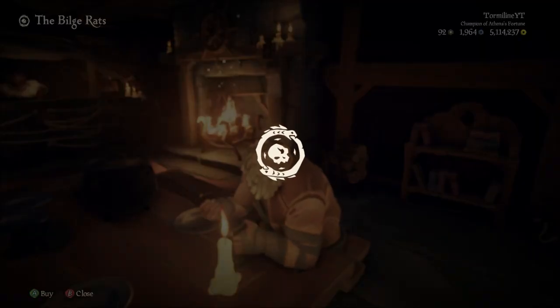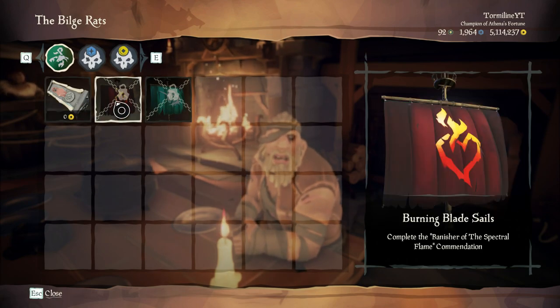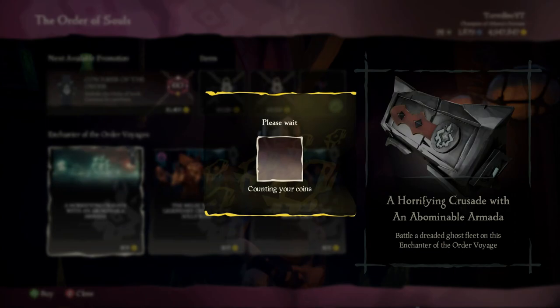As I'm sure many of you are aware, in the newest update in Sea of Thieves, they've added ghost ships and ghost fleets, which you'll be able to take out in the world. To activate these yourself, you will need to either buy it from Duke or buy it from the Order of Souls.